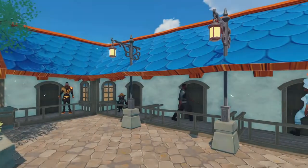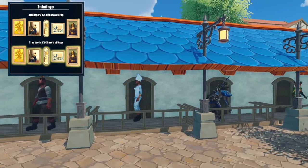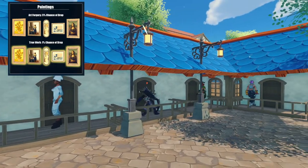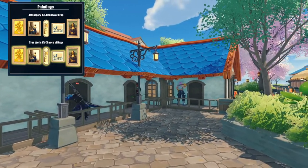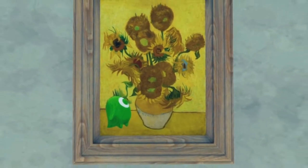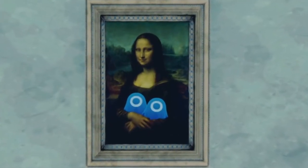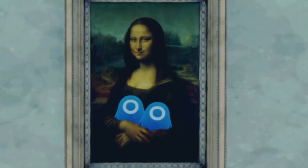Paintings have a chance to be given by any ambassador. There's a 1% chance for the true paintings to drop, and a 5% chance for the forgery paintings to drop. World level does not actually affect the painting drop, so even if you're on world level 1 or world level 7, it doesn't matter — the painting drops will be the same at the 1% and 5% chance.